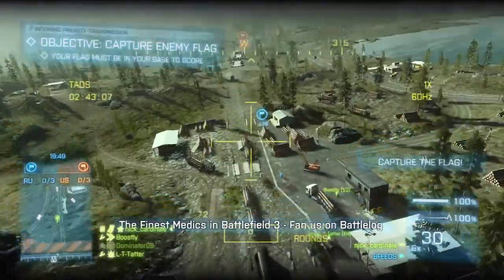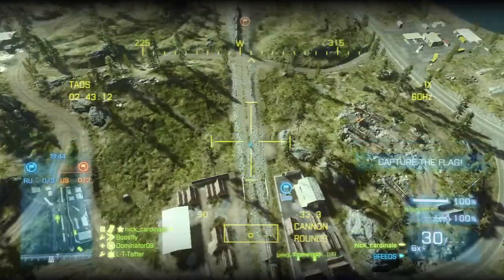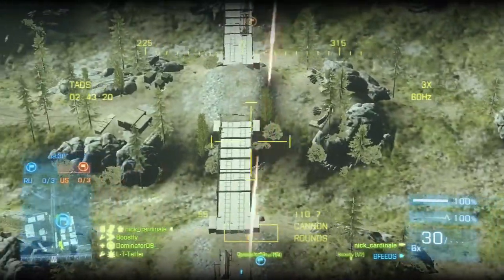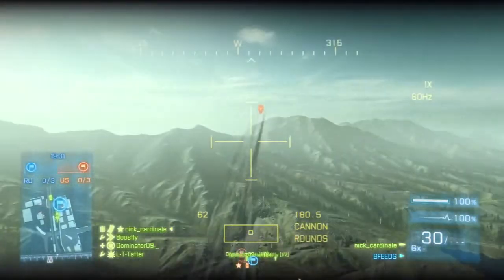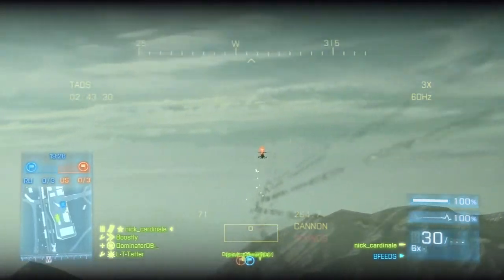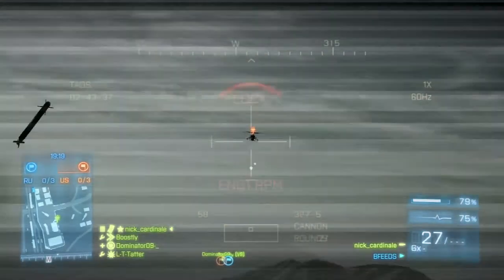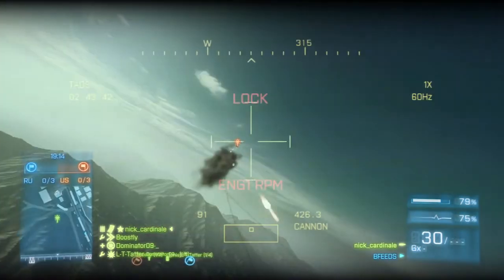Here we go with this map. I just jumped into a Havoc — first time playing this map, never seen it before. There's just one straight line from what I'm seeing right now, with a bridge right down the middle. There's a helicopter over there. They got smoke — I don't have any flares. I don't think they can use flares anymore.